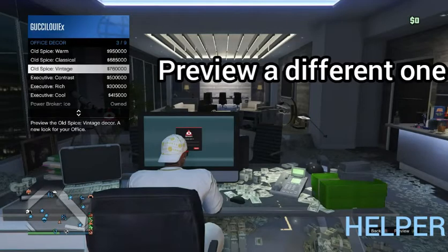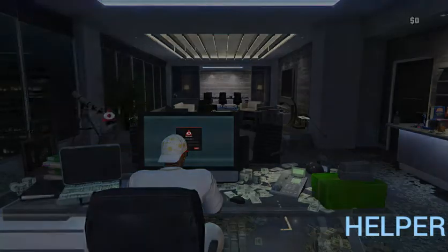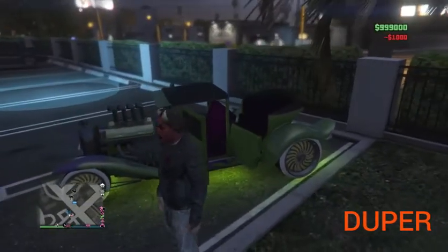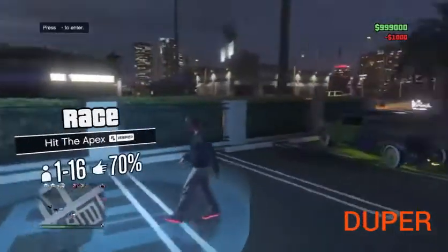Just give it a little bit and your character should spawn up again. Now you want to go ahead and select a different office decor — just preview it, then go to buy it. You'll know you hit the glitch when you get the black screen. If you do not get the black screen, that means you joined your friend too late. I previewed another style — now this is what you're going to be doing if you're going to be duping.